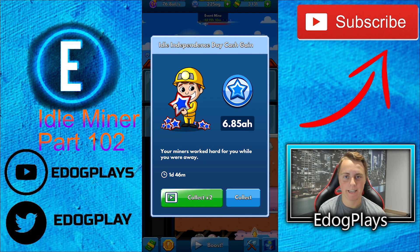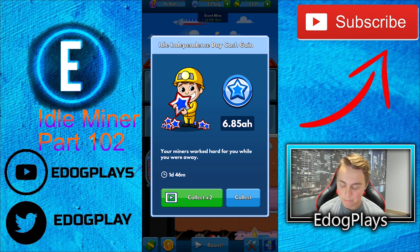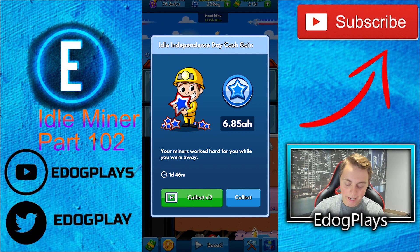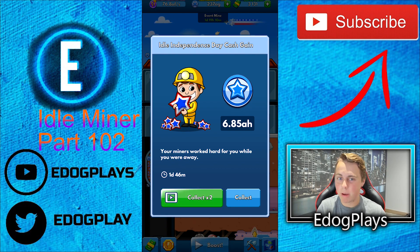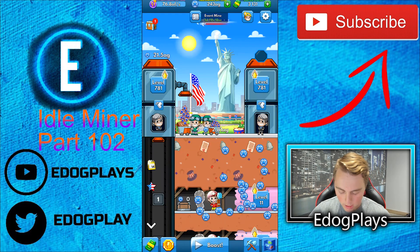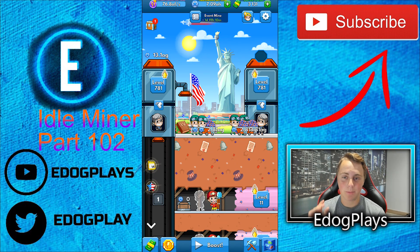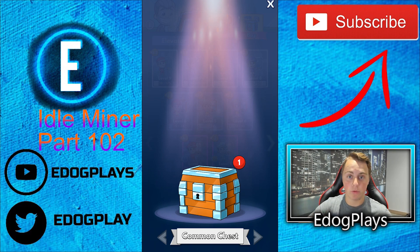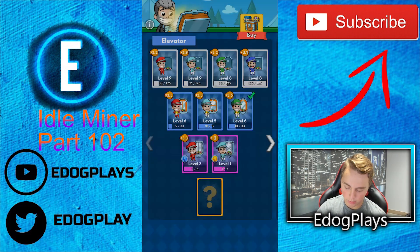Hey guys, eDogPlays here bringing you another video. We're hopping back on Item Miner for another Independence Day event — this is episode 102. We've been grinding these episodes because the event is on. As you can see, there's 1 day 19 hours 10 minutes left. We've earned 6.85 AH; we were gone for one day and 46 minutes. I completely forgot to play offline — really sorry about that. Hopefully we have enough money to remove the barrier, and we got one chest here.